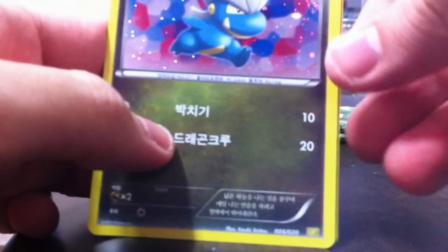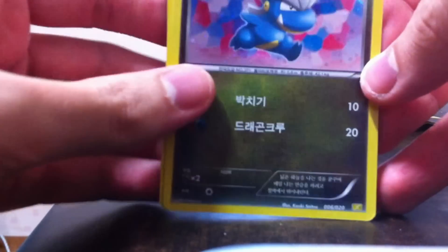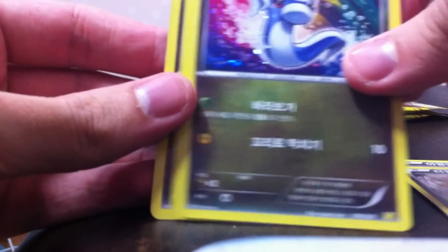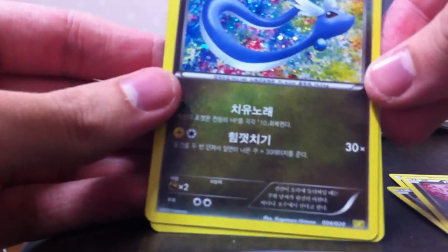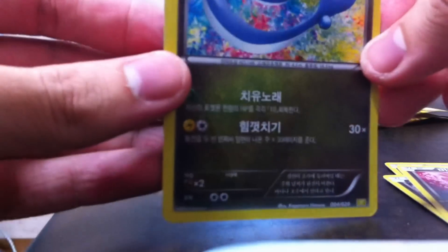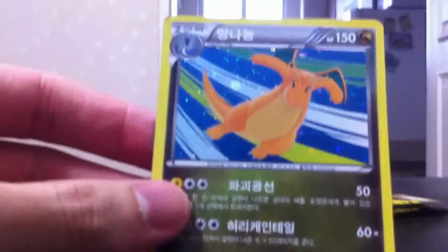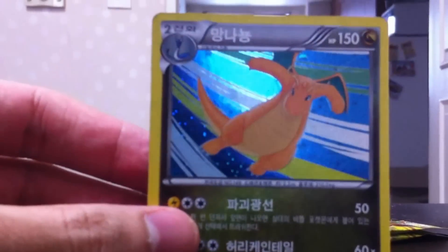Rayquaza would be great — I'd love to pull Rayquaza out of here even though it's not a shiny one. In this pack we have Bagon, another Axew, another Dratini, Dragonair, and Dragonite. Wow, that picture is really cool — tilt the camera up so you guys can see it. Very neat picture; I like the art style on that one.